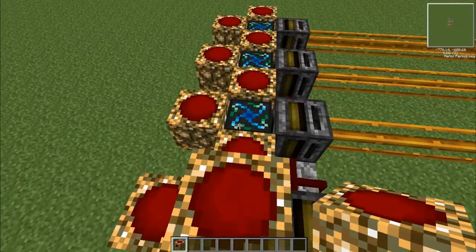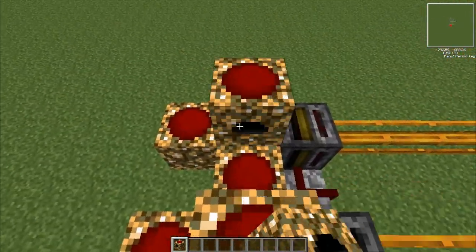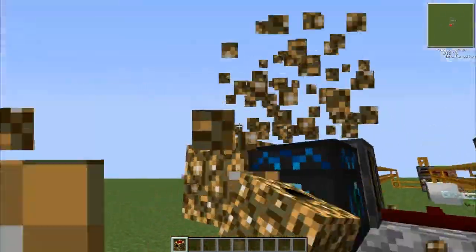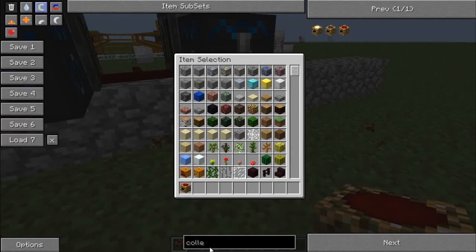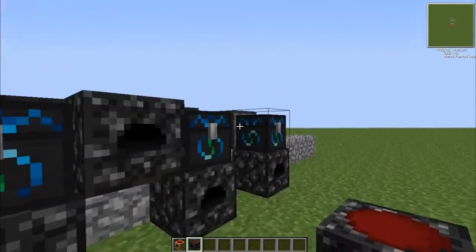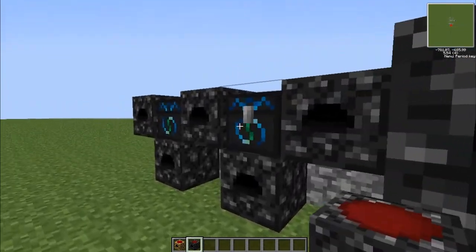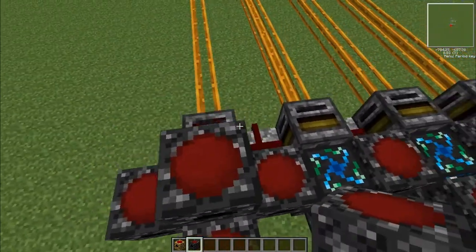So put this in here. And we can make this more powerful if we want to. I want to show how we can make this a lot faster. So we're going to put relays around it first. We're going to go two, three, four. Then we just put them all across here, and then even right here, covering it.